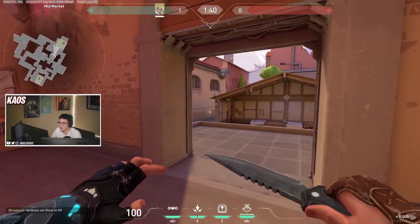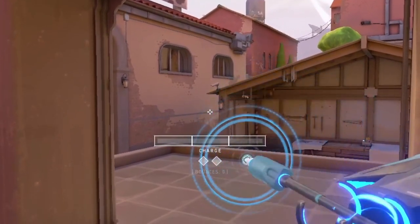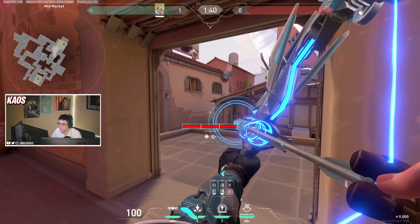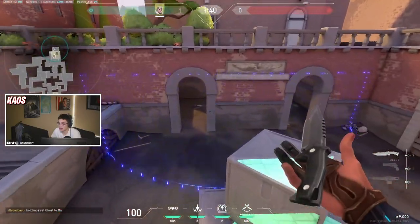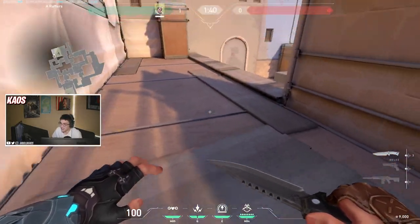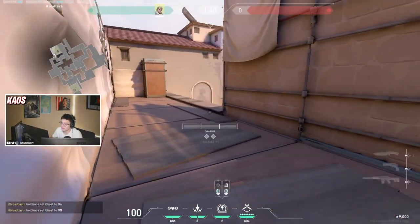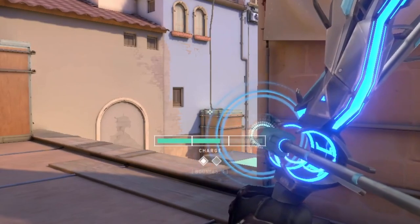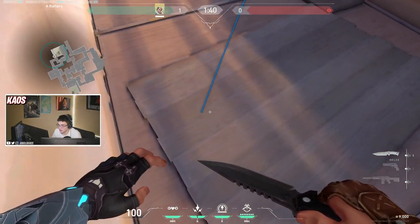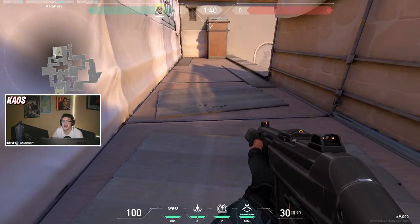If you're retaking B site and want a dart to land inside boathouse, line up the edge of this camera with the edge of this window, then put your fully charged one bounce arrow off the wall underneath this corner — your dart will land in boathouse and get all that valuable information. If there are enemies underneath heaven in any of these corners, aim at the top of this box and do a two bounce fully charged recon dart; it'll go underneath heaven, scan enemies there, and you can shoot through the floor for some easy kills.